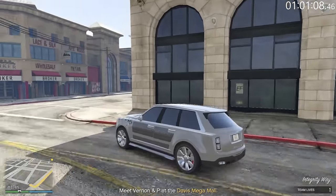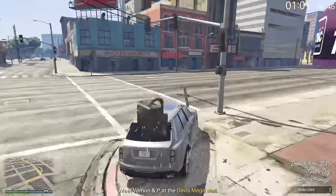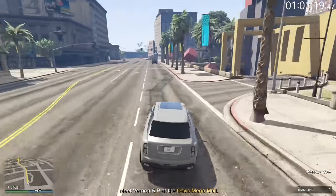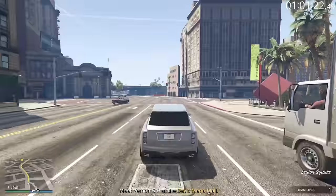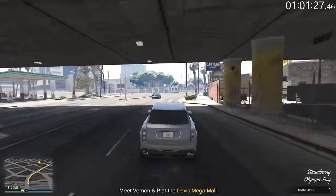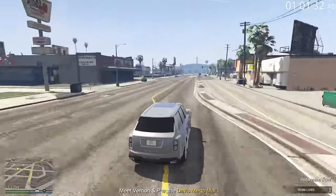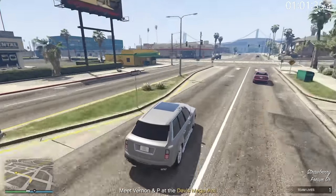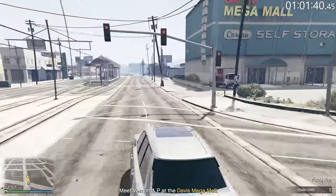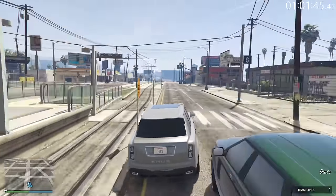Now we're going this way. Actually, I was thinking of a different mission — I'm not gonna lie. Ignore me taking that stunt jump there — I was in my own head, thinking about something completely else. Just keep driving down here. When you regroup with them, you get slowed down. You can go a little bit in front of them, but you don't want to go all the way in front or the mission fails. So when they say stay close, they mean it. I'm gonna have to mute the audio again for copyright.